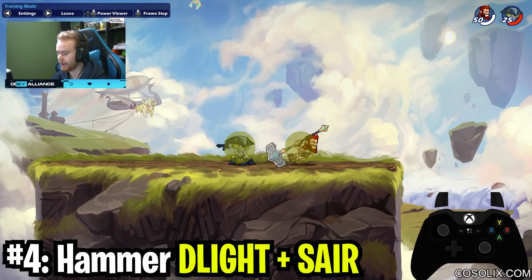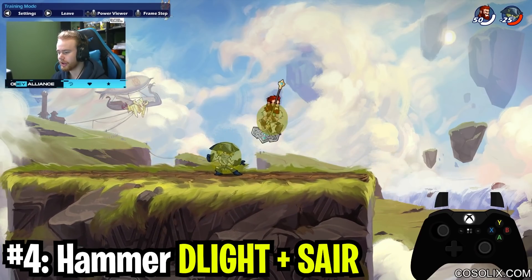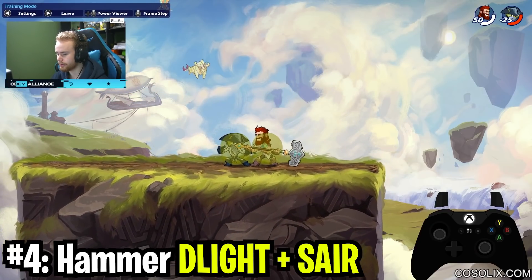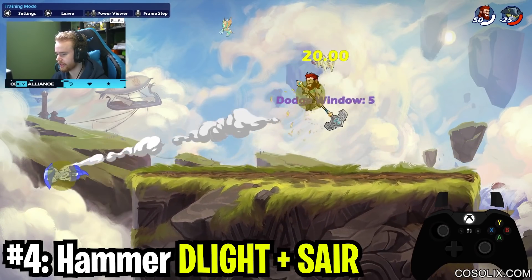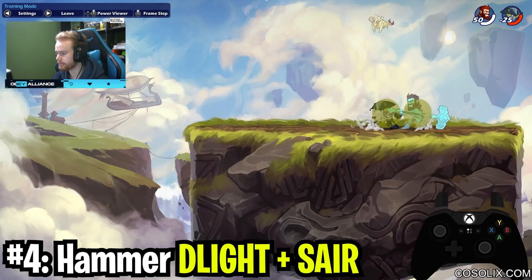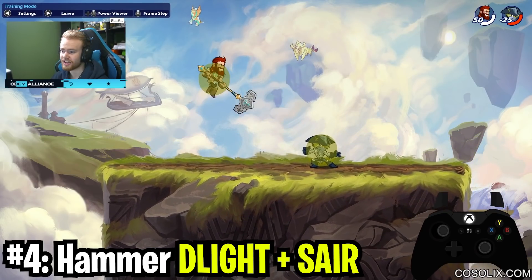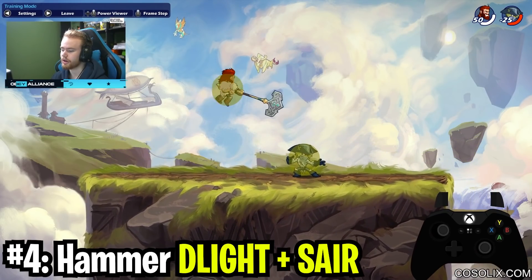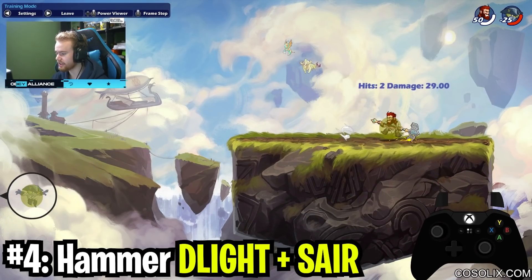How you want to do this is you input down light, and then right after down light on the same frame, hold sideways, jump, and attack all at the same time. So it's down light, then the three inputs at once. On controller what I do is I press jump and attack at the exact same time — I just put my thumb over both buttons. That's how you do the input.